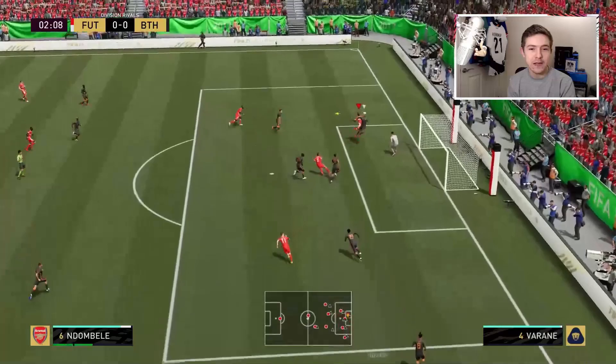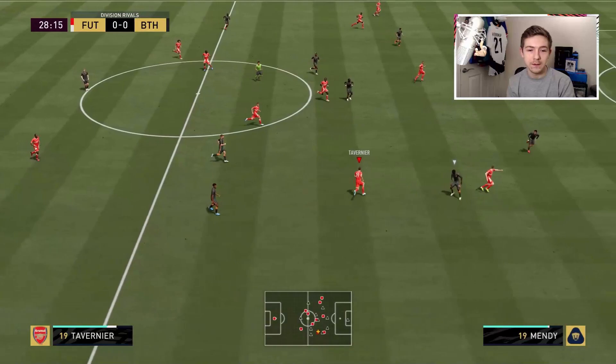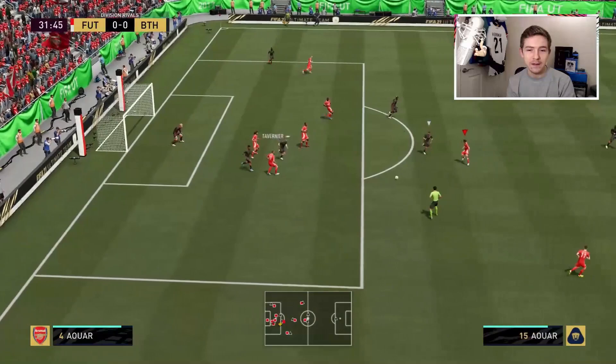The ball is whipped in but it's a good clearance by Varane — it was a decent ball in though. Tavernier does just enough in a good bit of play, and we've actually brought Tavernier into play again — he's found Mbappé and the space has opened up for him, though the shot wasn't the best. There's a chance now to deliver the ball into the box which Mané, unfortunately, doesn't get on the end of. Tavernier deals with a ball whipped in — not in the most convincing fashion, but he got the job done.